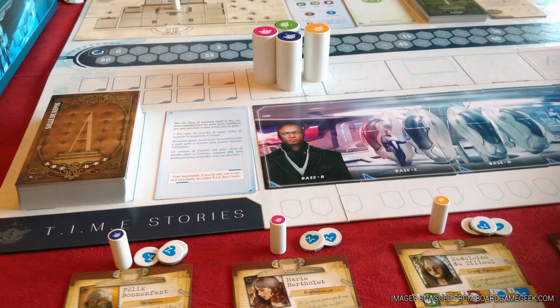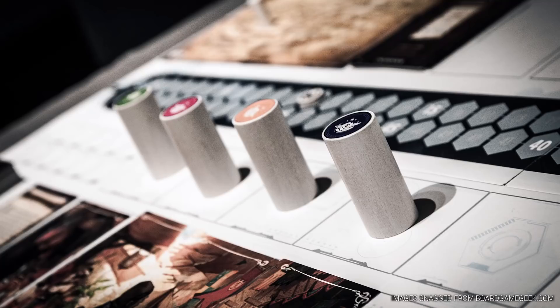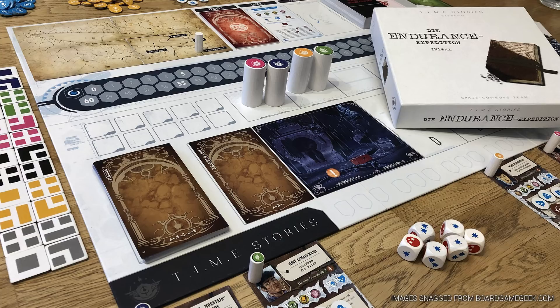Number 11, rounding out my list today, is Time Stories. This is the game where Bob hates you — Bob's the guy that sends you back in time to complete these missions. You and the other players are working together to solve whatever scenario you're playing. Basically it's Quantum Leap, where you go backwards in time and inhabit some other body. You take control and change something, because there are supernaturally sci-fi things going on that are out of place, and you have to fix them and restore order to the timeline.